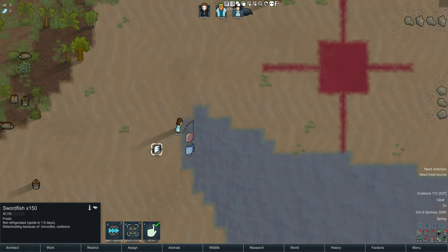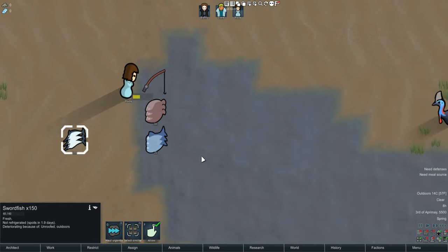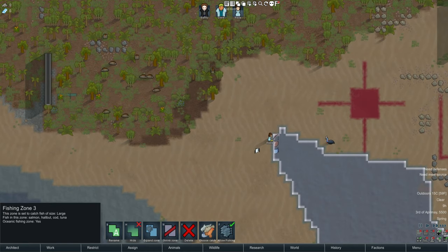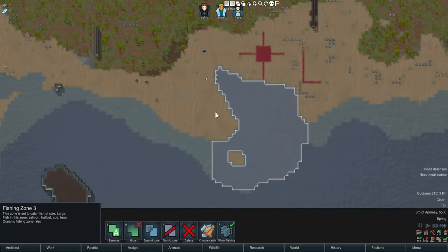For example, the swordfish gives 0.1 nutrition, which is a decent amount, although the mod page says 0.25 — the mod page may be incorrect. I'll get a lot of questions asking if I prefer this one to Rainbeau Flambe's mod. I'm a bit on the fence, but I think this one is a lot simpler and nicer in a lot of ways.